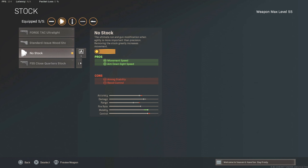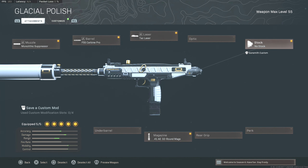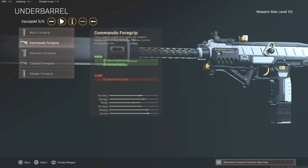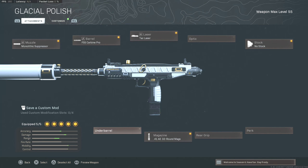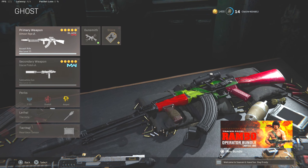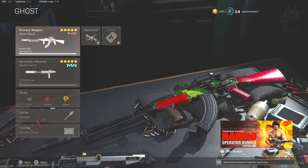If you run the no stock you get the extra movement speed and ADS time — you have to have that on there, it's a must. If you want you can change up the other ones; you can take off the tack laser if you want more recoil control and toss on the merc foregrip, but I think it's the best setup. We paired it with the AK-47 and dropped a game on Rebirth Island. Make sure you watch the whole thing to see how it turns out.